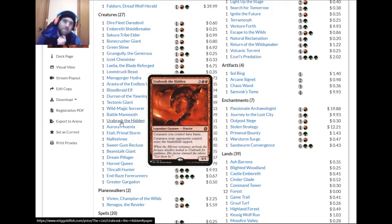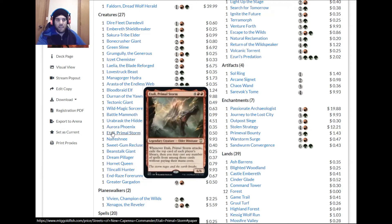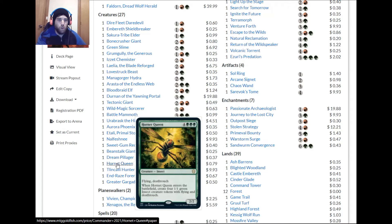Etali is okay. We could play a budget version if we really want haste. Even with the reprint he'll probably stay pricey, and he doesn't add synergy beyond haste, so we could find other things. There's that new creature that functions similarly to Etali but plays stuff from exile — that's really cool.